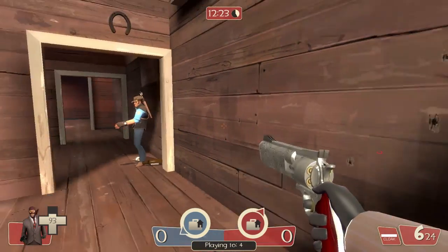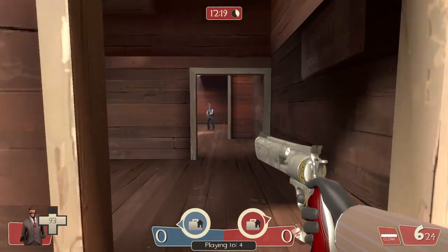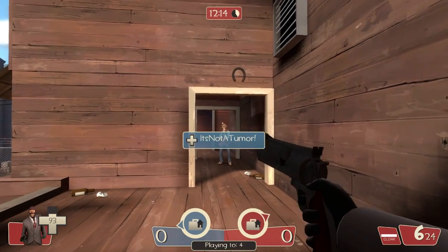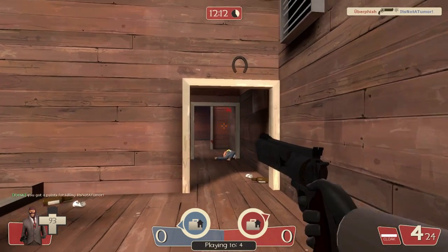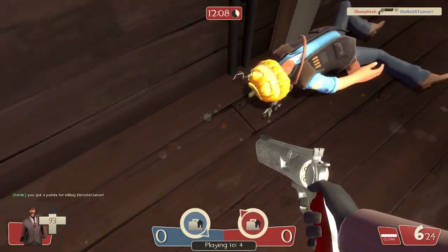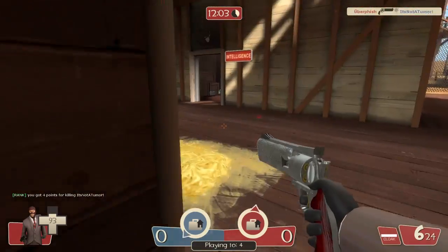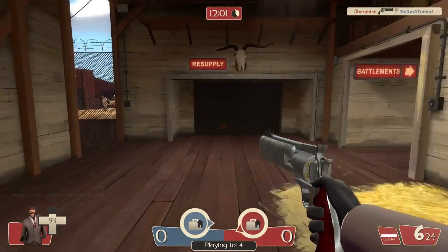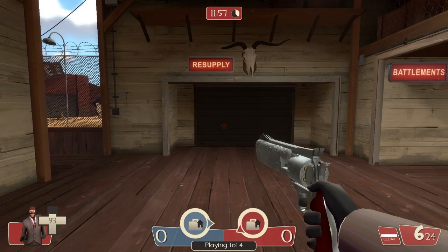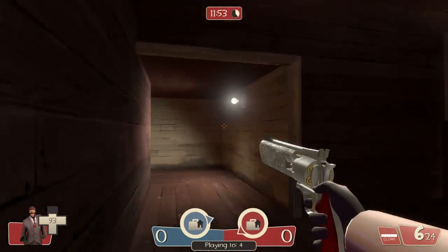It is quite hard to rebound and backstab the person who just killed you unless they're in the middle of taunting. The Ambassador can get headshots, and it is the most efficient way to finish off a sniper who has a Razorback at close range. You can headshot them once and then finish them off with another shot anywhere in their body. However, it does a little less damage and fires much slower than most other revolvers.